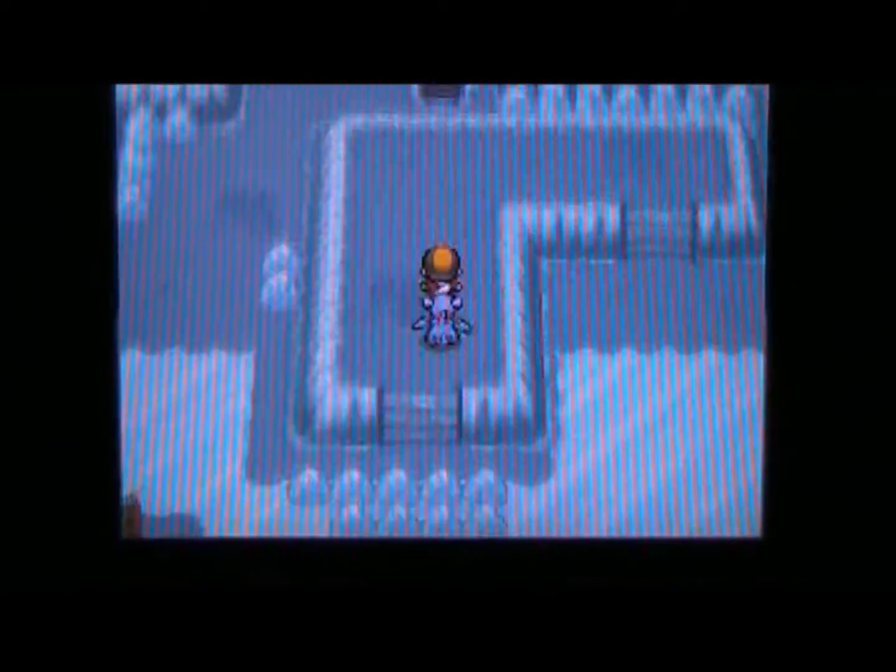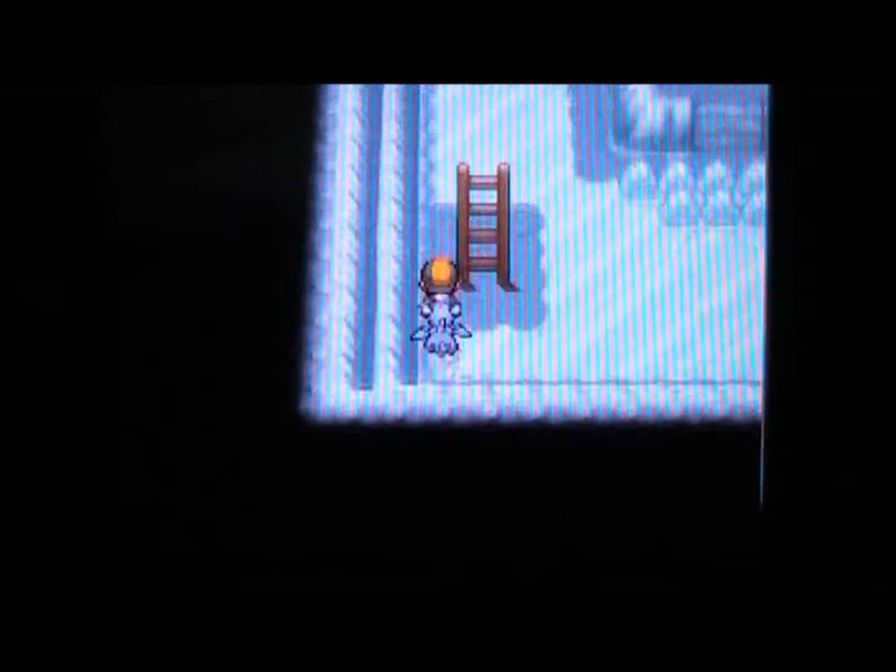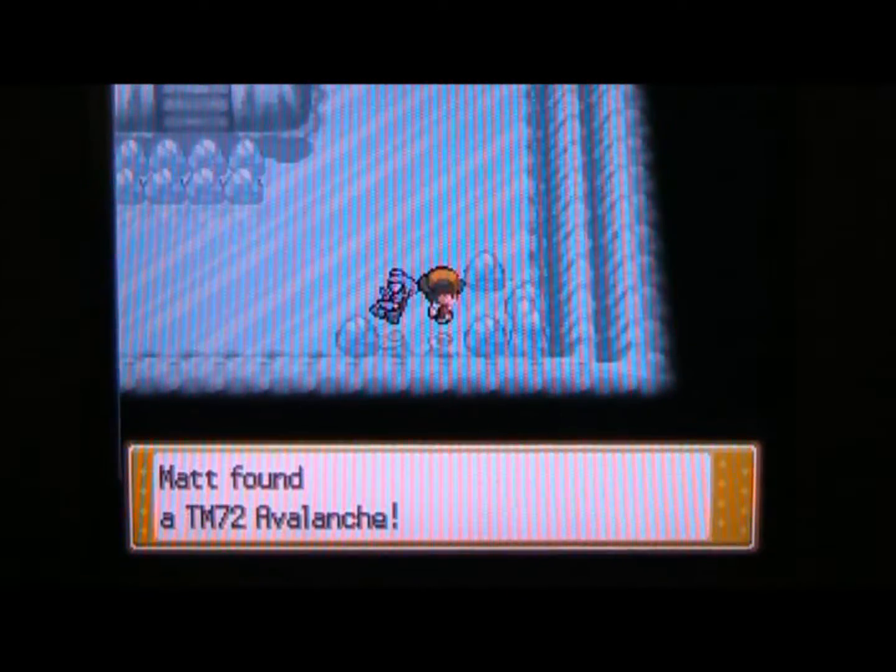You can go around the other side and get the Never Melt Ice item, which is pretty good — you can always go around and get it without having to use Rock Smash. Now, I know how to get this item over here — I made a mistake, but that's fine. Let's come back down and use another repel. TM Avalanche — that's pretty good as well!